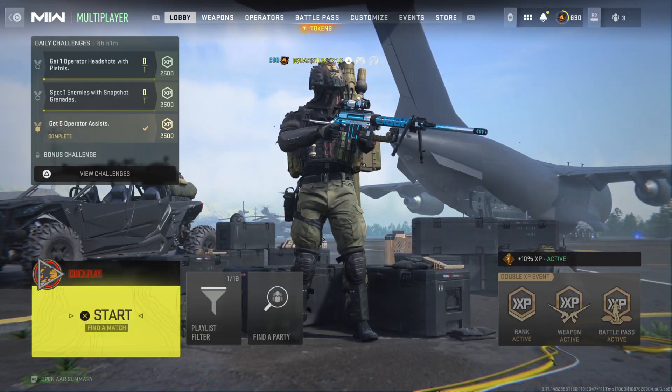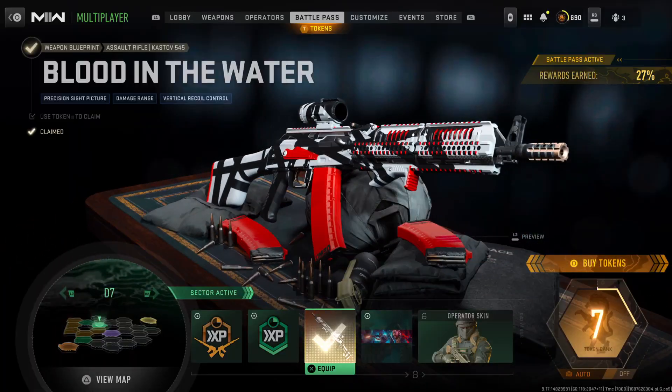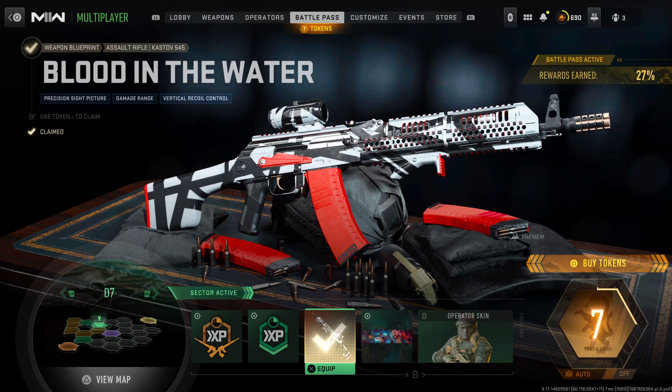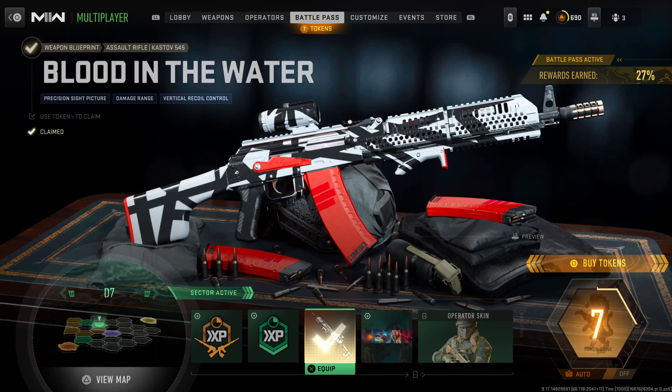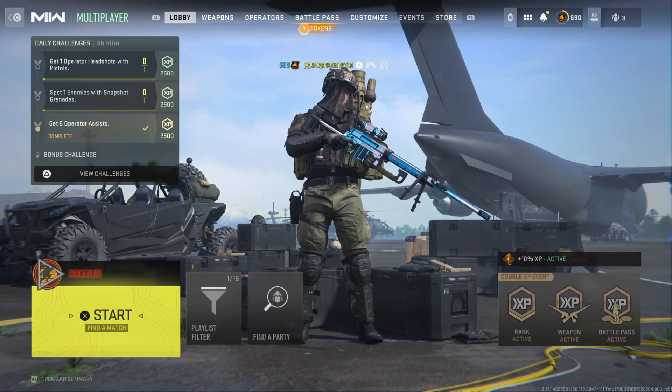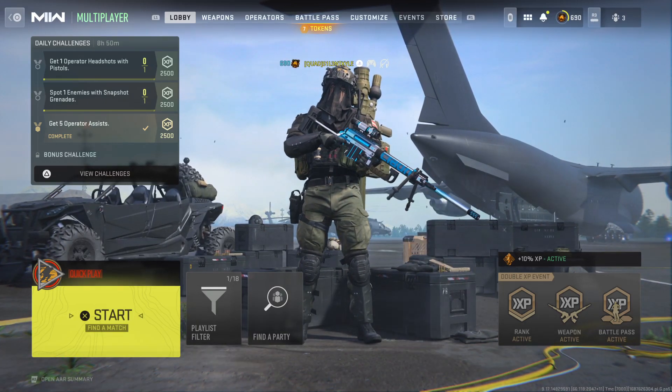Hey guys, it's Kyle again and welcome back to Modern Warfare 2 Season 4. Today we're checking out the Blood in the Water variant for the Kastov 545. It comes in the D7 sector of the battle pass — it's just an item you can unlock in the sector. We're going to get into some gameplay of this variant. I did actually hit a pretty good clip in today's video, so stick around to the end.